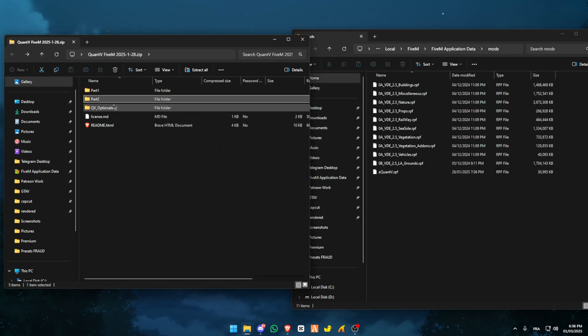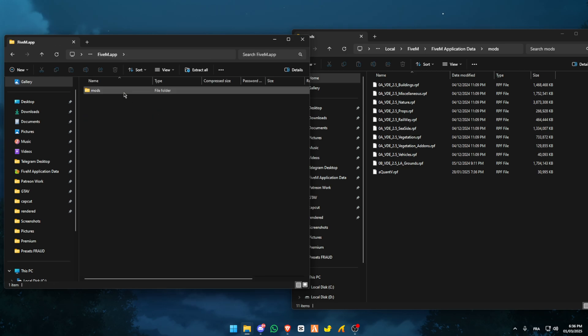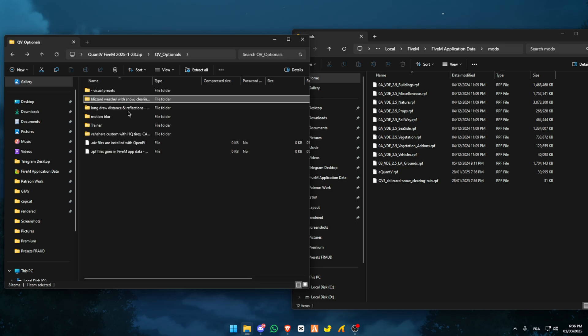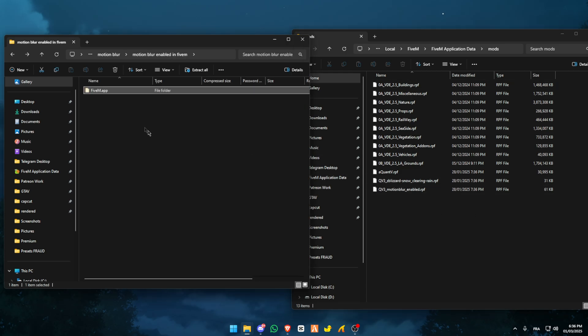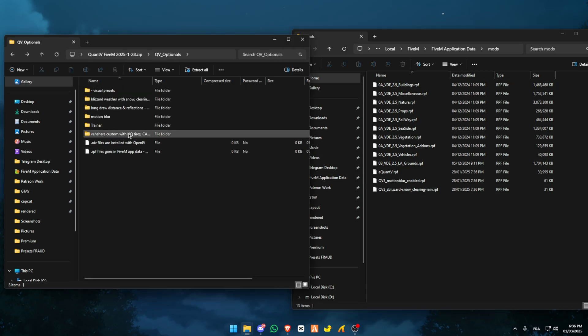For Quant V optionals, I usually just use the blizzard weather with snow — drag and drop into your mods folder — and motion blur for FiveM, as well as this.